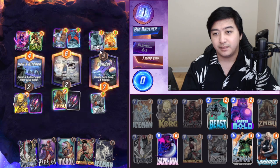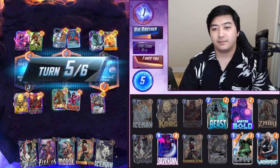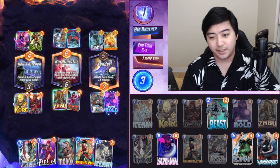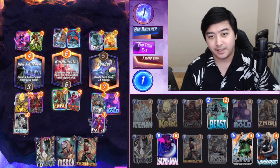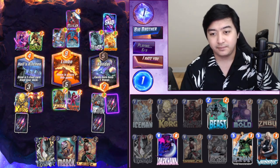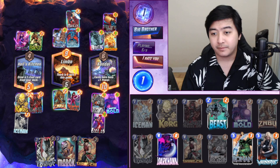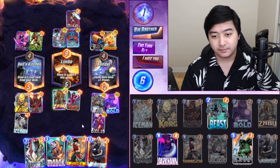Why did he play Mystique? One of my Rocks came. I don't know what to do here — I think I'll do Master Mold into Iceman. Electra or the Human Torch hopefully. He switched it. Gotta hit the Human Torch — no, I was gonna kill the Rock.